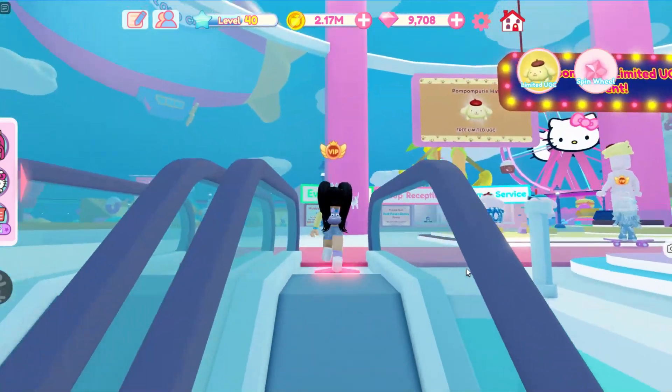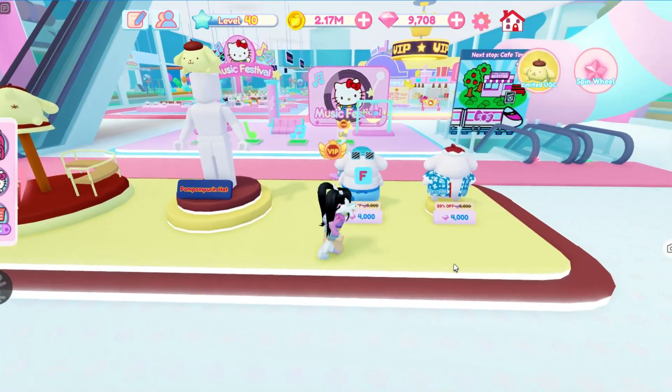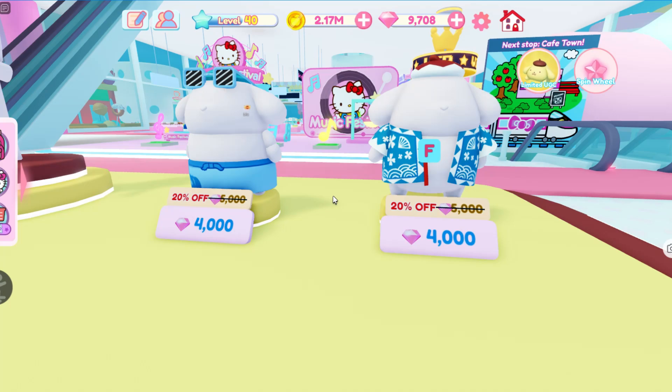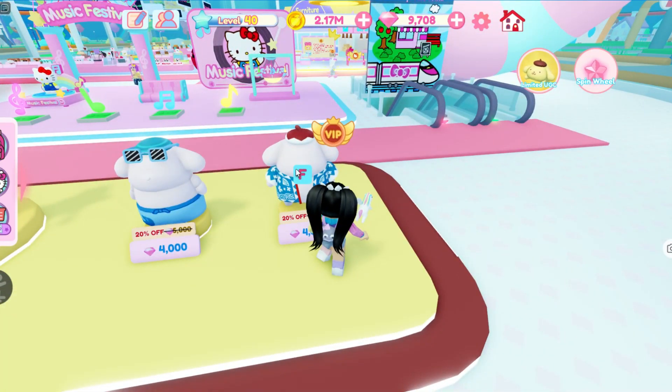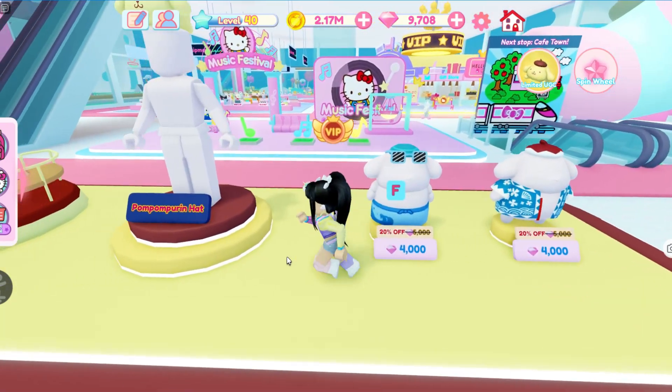Head up to the escalators — over here is where you'll find everything that we need. We need to purchase the outfits, which are 4,000 diamonds each. You need one of each, so you need 8,000 diamonds just for these two. It's pretty expensive, so this is going to take quite a while.